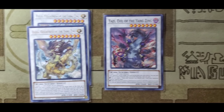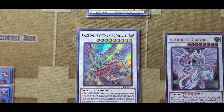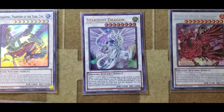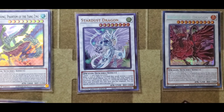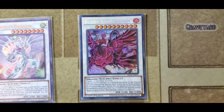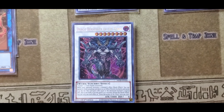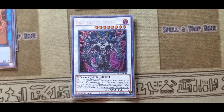We have the Brightness, we've got the Yazi, we've got the Phantom of the Yang Zing — one of my favorites. I don't care what most decks do — all they love to do is destroy — try to destroy this one. We've got Denglong, White Dragon, and last but not least, can't forget the Dracoberserker of the Tenyi: pop, negate, banish.